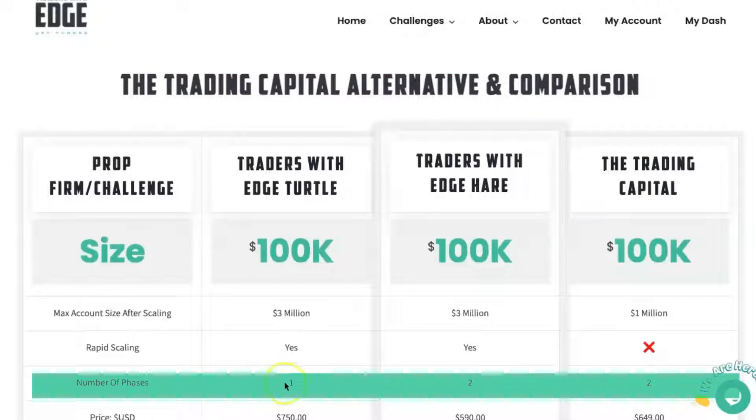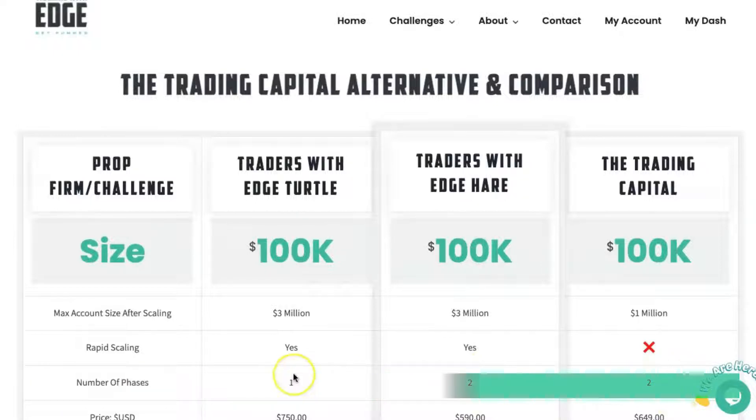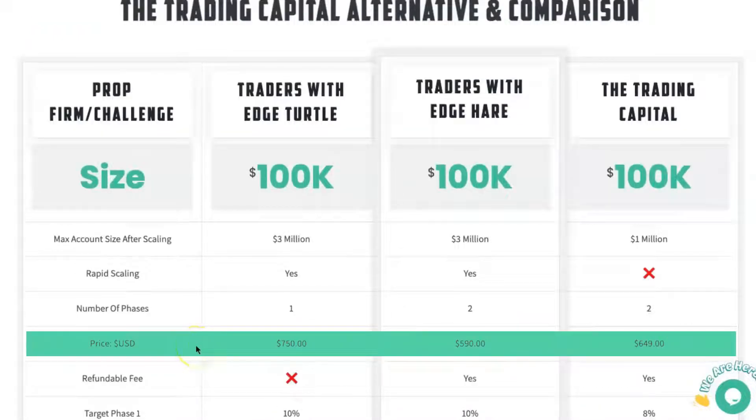The number of phases for the Turtle is a one-phase challenge. Traders with Edge Hare is a two-phase, same as Trading Capital. The price in US dollars is $750 for the Traders with Edge Turtle account, $590 for the Hare, and $649 for the Trading Capital.